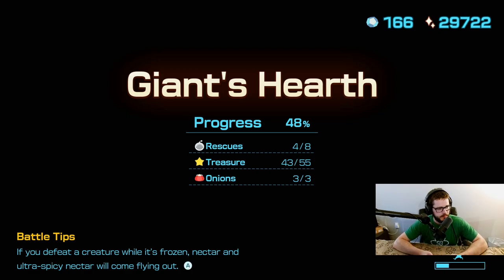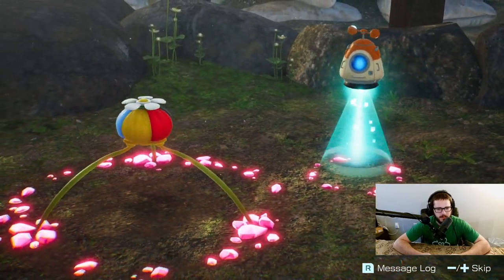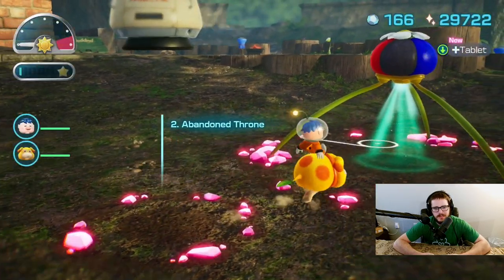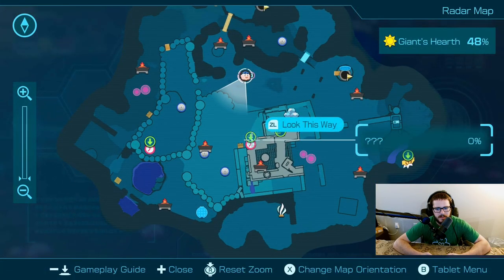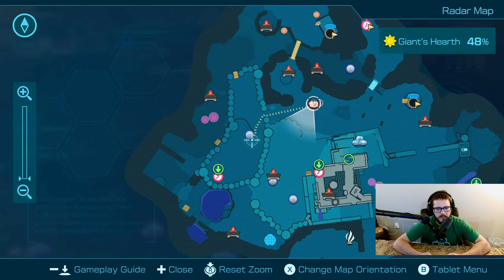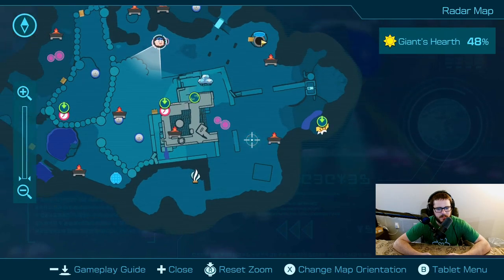But mechanically, it's better to do it before the final area. So I'll finish this one — I think the next area is the last one — so I'll try to do that Olimar stuff before I go to the final area of the game. We're missing twelve treasure and four rescues, and I think three of those rescues are probably Dandori trials.